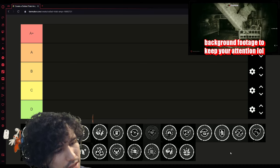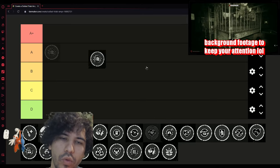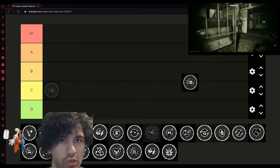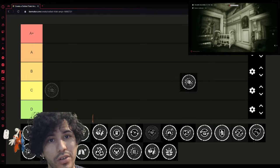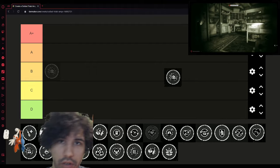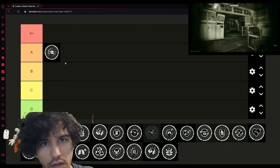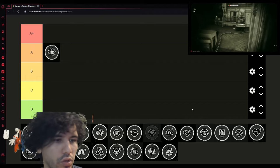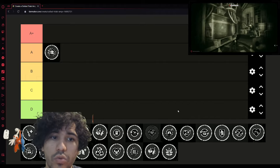First off, we're starting with Slippers. I think Slippers is a very solid amp. Whenever you walk on glass it doesn't make noise, whenever you crouch walk on glass it doesn't make noise. If you run or jump on it, yeah it'll make noise — it used to let you run over it silently, which was kind of busted. I'm putting it in A — just such a solid perk right off the rip.